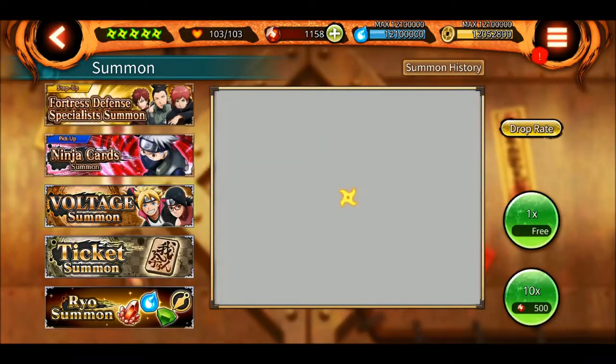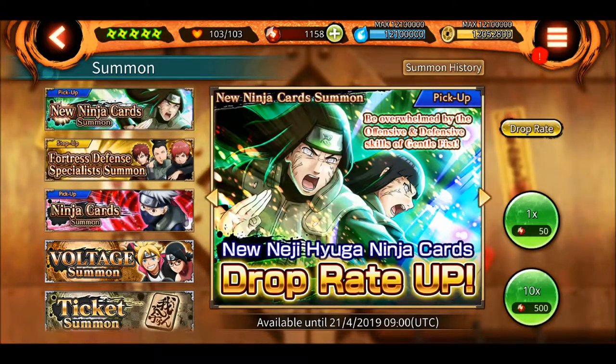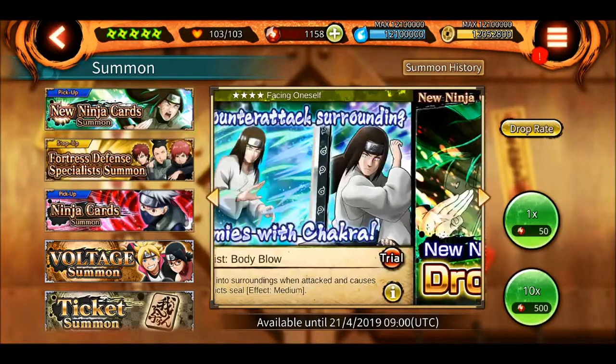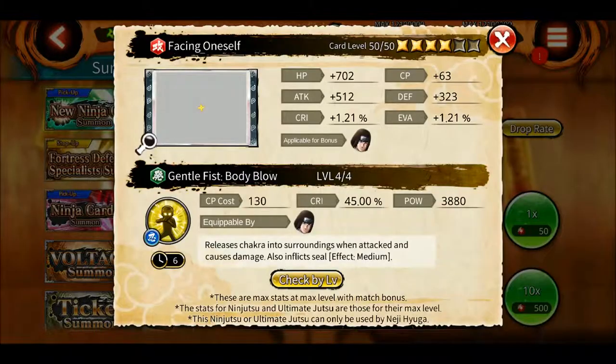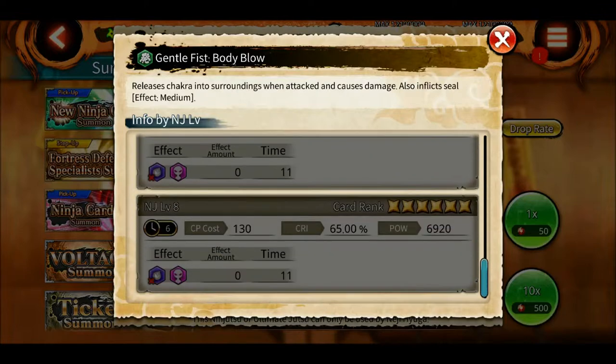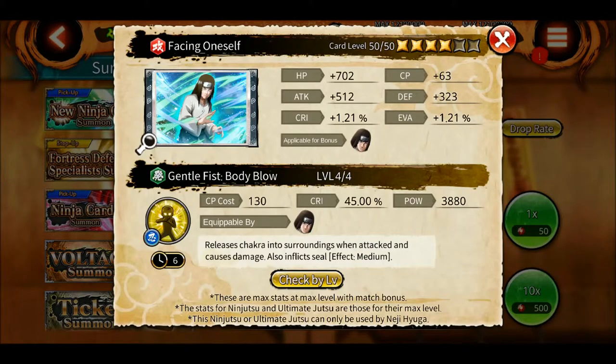We have one free summon, we'll try it. Let's start with his four-star — this one releases chakra into surroundings when attacked, causes damage, and inflicts seal. Six-second cooldown at level eight, and the seal lasts 11 seconds. 6920 power — okay, good.